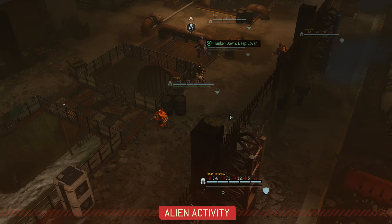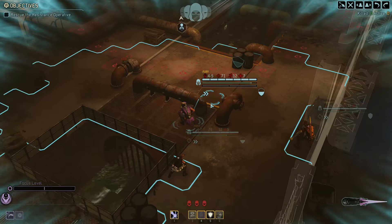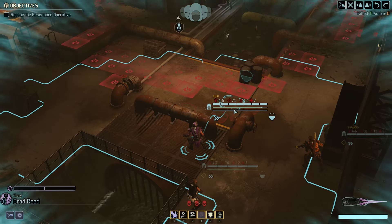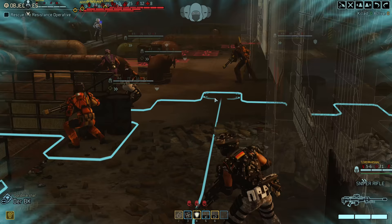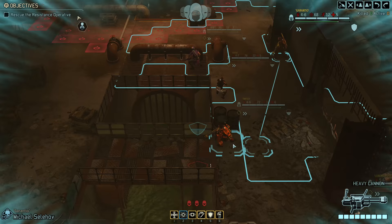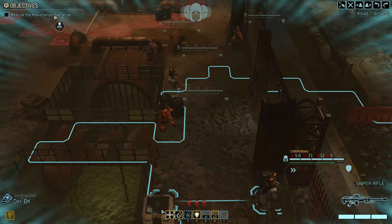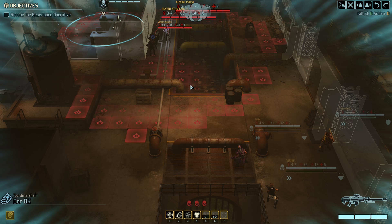Oh, now they are moving — and away from us too, but not very far. So first, we should probably take out the stun lancer, because these guys can be really dangerous. Who is going to open? How about Derby K? 67 — that's a little bit low. We could use holo target and then take a shot. I would hate to miss with this.